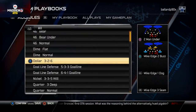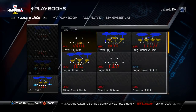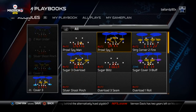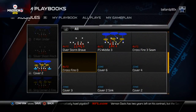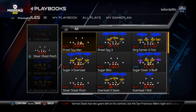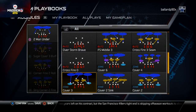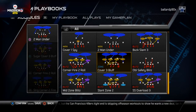I don't really set up the goal line anymore. Three-three-five will — I like the corner blitzes here: the strong corner two fire, the corner right fire two roll, the sugar cover three bluff, and the cover three bluff. I really like the cover three bluff because of the way the zones play.